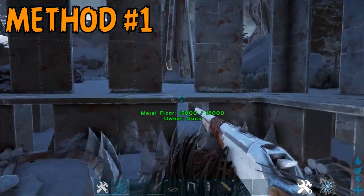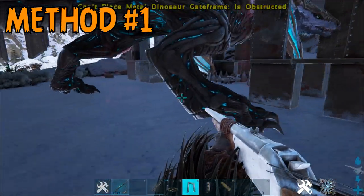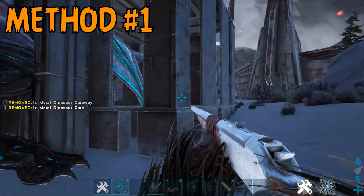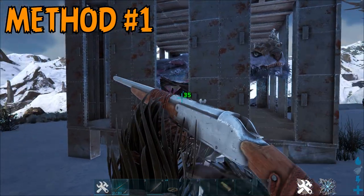Otherwise, you may need to lure it into a structure to trap it, but this is harder than it seems given how spastic they jump around, coupled with the attention span of a goldfish. They also cannot fit through a normal gateway, so you will have to place it down after they're inside of your structure, or seal off your trap with something else altogether.